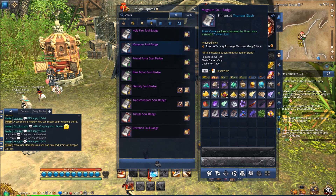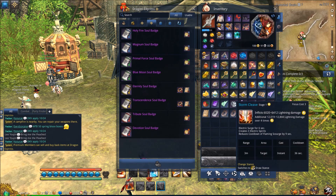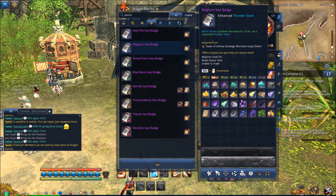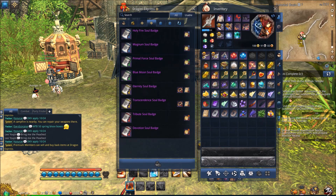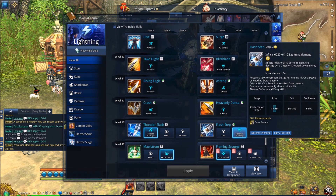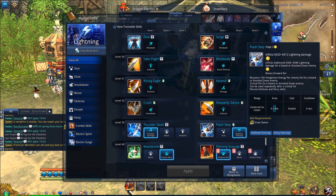The one I recommend is the Magnum Soul Badge. Basically, when you use Thunder Slash, it reduces the cooldown of your Storm Cleave by 18 seconds, which is really strong — you can almost use Storm Cleave twice in a row. There's a second option: when you use Lightning Flash, it reduces the cooldown of Flaming Scourge by one second. Every six seconds you can use Flash Step during your lightning stance to reduce that cooldown by one second.